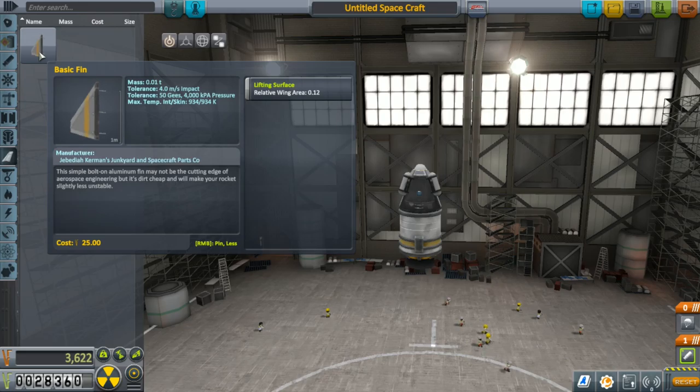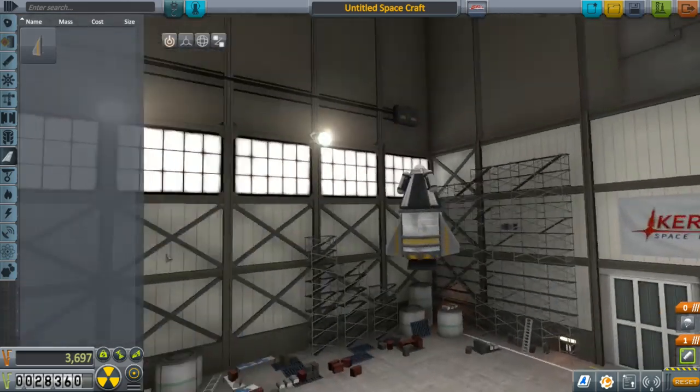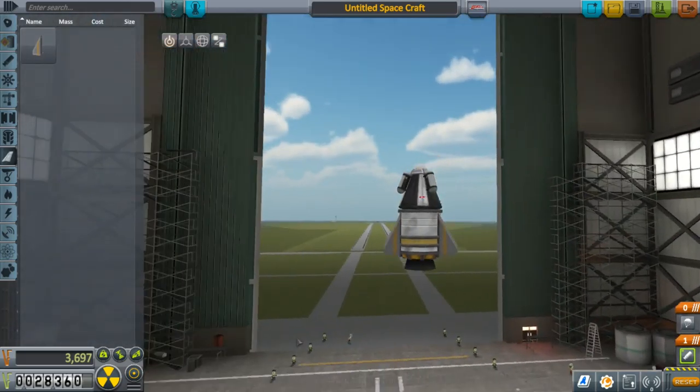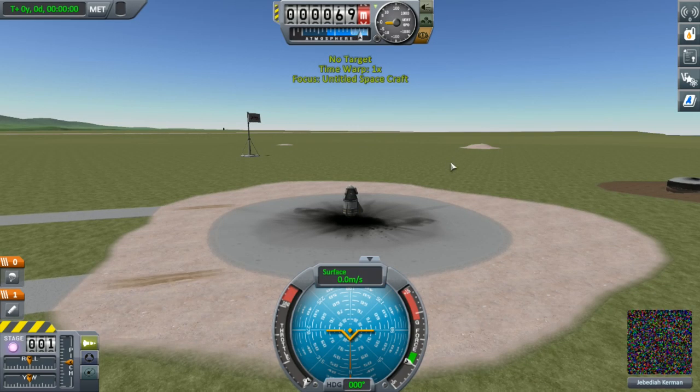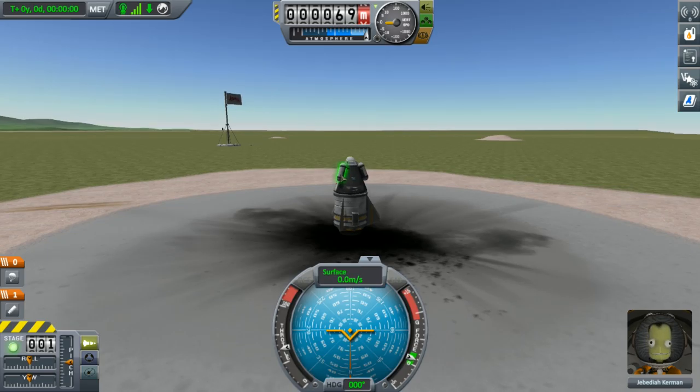If you want to add some stabilising fins you can, but this is probably not necessary for this rocket. Now that's all done, click the launch button in the top right. We could just launch right away but we can gather science from here on the landing pad, so right click on one of your mystery goo containers and run the experiment.